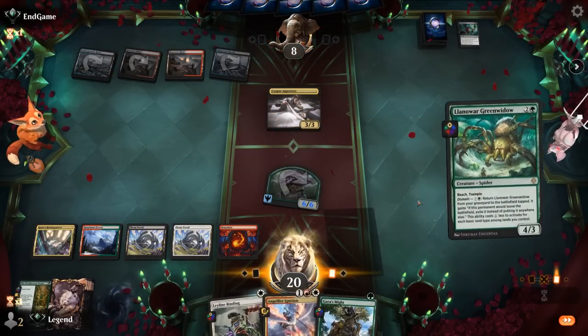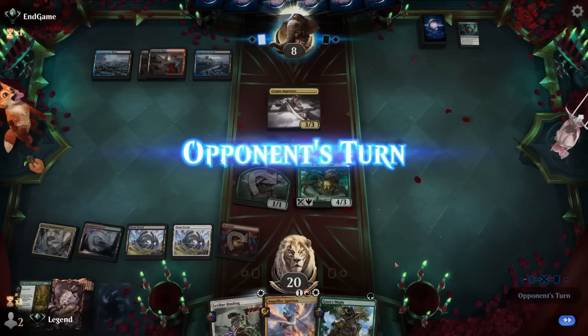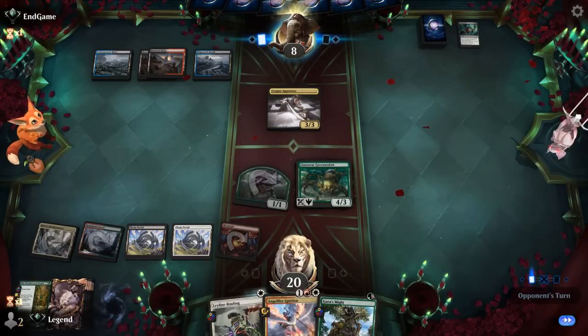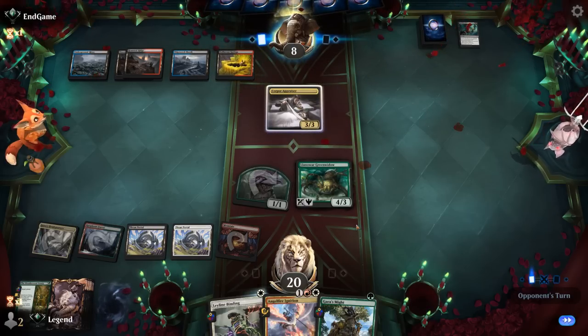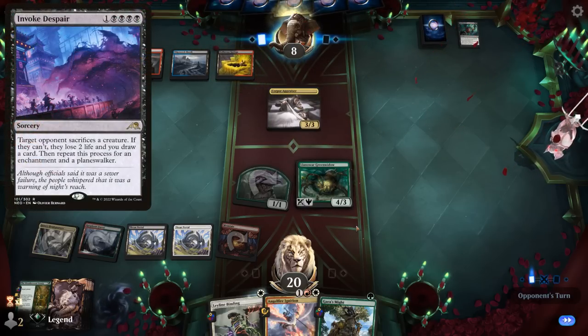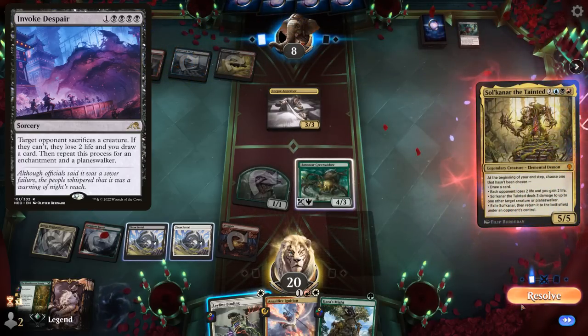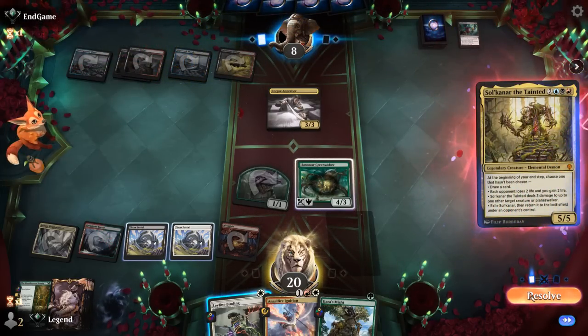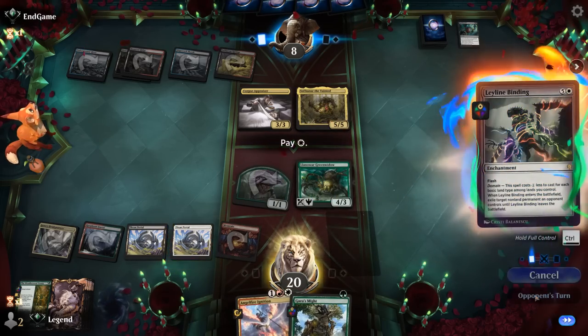We'll opt for Green Widow here and keep up Leyline Binding, hitting for six. We're in prime position to take over next turn. Could see an Invoke Despair — we'd sacrifice our token — but instead it's Soul Canar, which we exile before it gets a chance to trigger. Next turn we should have lethal.